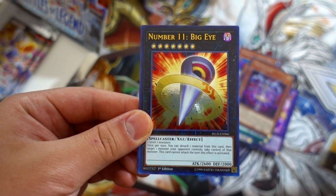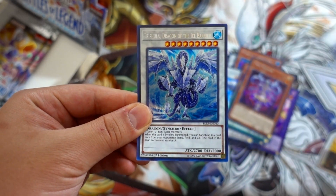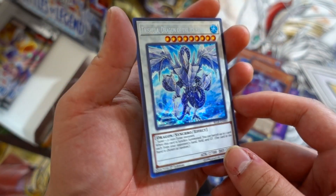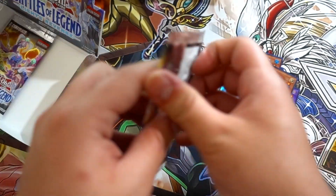Big Eye, Number 11 Big Eye. Gear off. And Trishula, Dragon of the Ice Barrier — we did not pull this card in the last box, which is absolutely insane. So we got a Trish — really beautiful card right there.